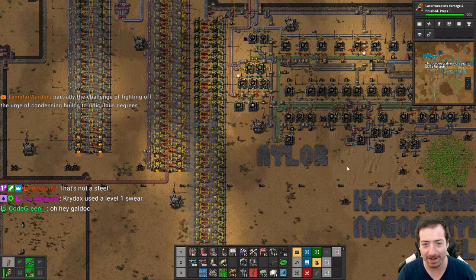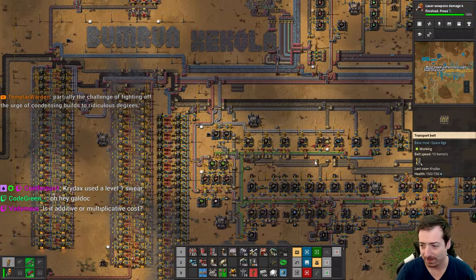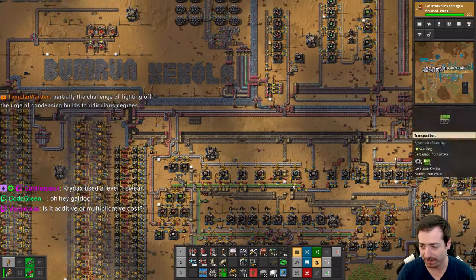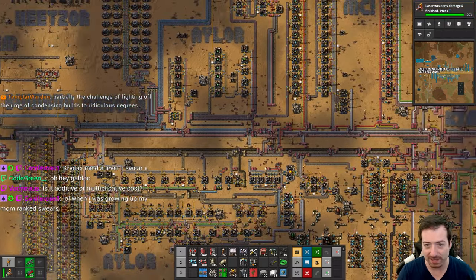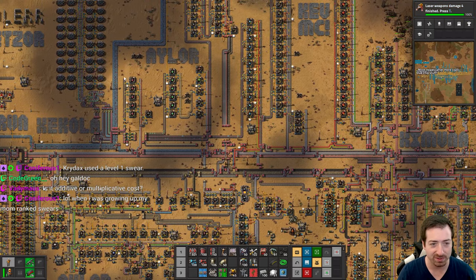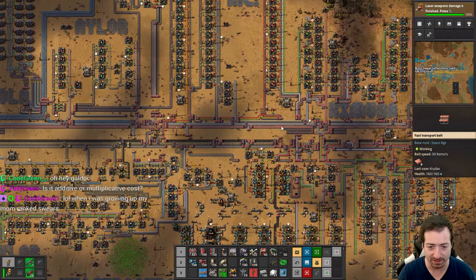Hello everyone, Crydax here and welcome back to our Factorio Space Age run. We are having a lot of fun and we're going to space. We got our science done, we got our beautiful sushi, and we've got purple and yellow done, which I think was a good decision.